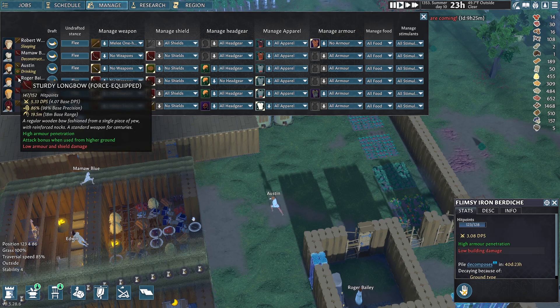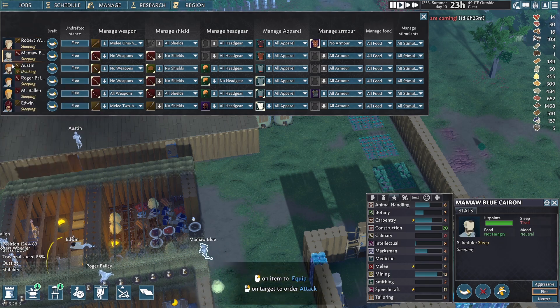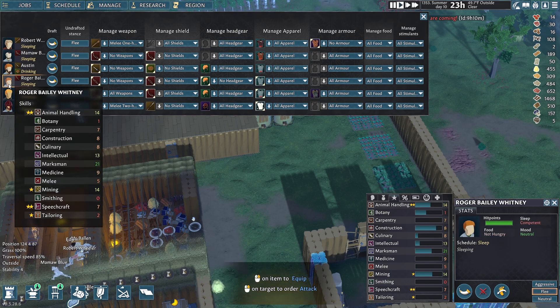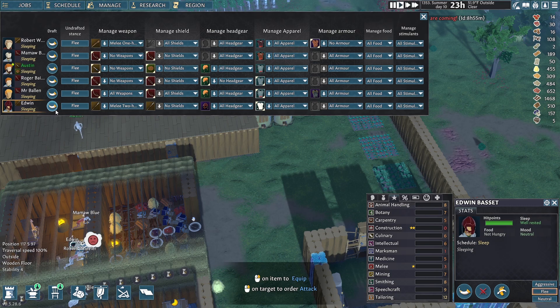Sturdy long bow — yep, marksman of 21. Let me check everyone's marksman skills: 21, 6, 4, 0, 9. Oh my god. Mr. Ballin is almost able to use a better bow, so that's good. Everything is looking pretty good now.